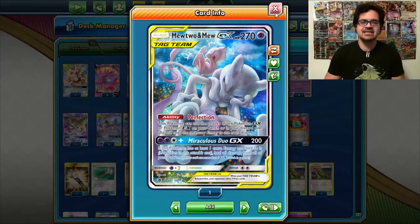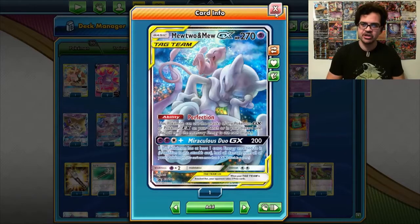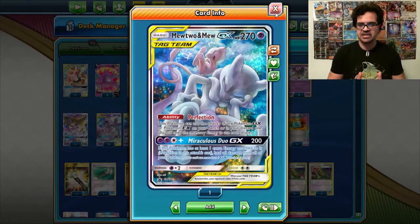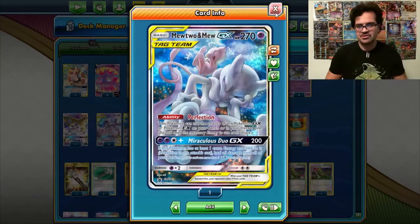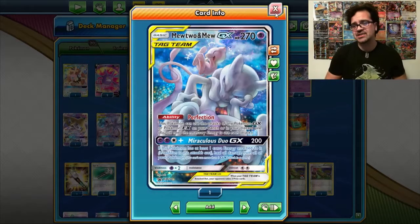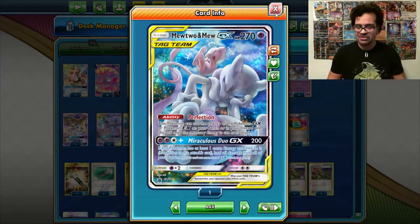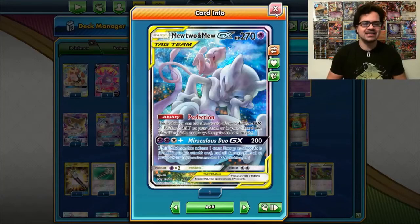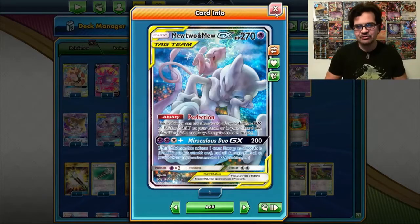Now, as I was saying yesterday, the card pool and access to tools in Expanded makes every deck a lot more broken. A card like Mewtwo and Mew GX that has the Ability Perfection, which lets it use the attacks of any Pokemon GX and EX on your bench, and discard pile, gains so many more tools it's unreal. It can even use Pokemon EX attacks all the way back from things like Genesect EX in the Black and White Era, and all the ones from the Sun and Moon Era, and all of the EXs in the X and Y Era as well.